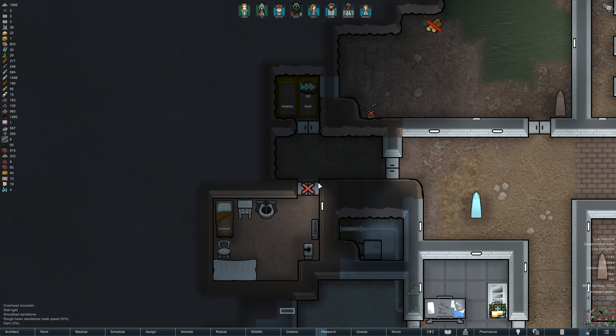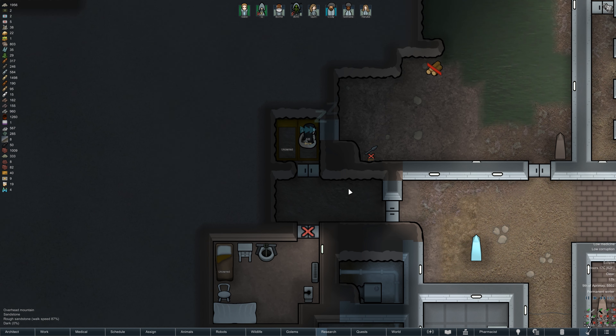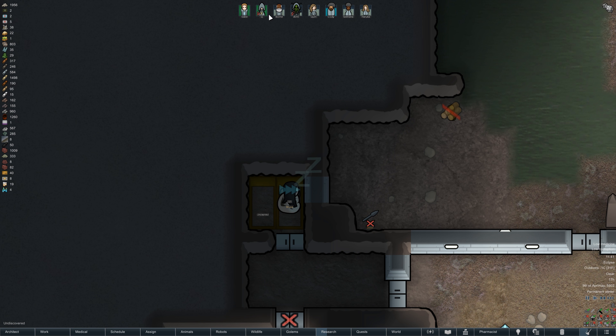I've disallowed use of this door because initially we want our prisoners housed here where their mood will tank, making conversion faster. Once they're a fully-fledged member of our religion, we'll transfer them into the more luxurious prison cell, where we should be able to recruit them faster. Let's see if we can indeed attempt to recruit and convert Bruce in the traditional prisoner handling manner.